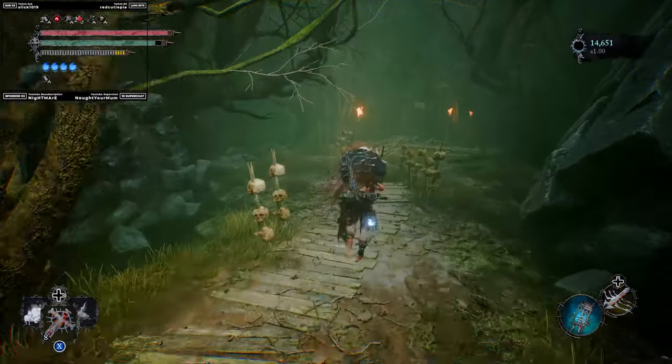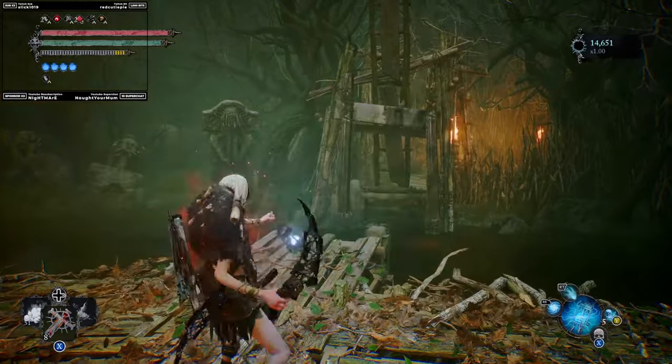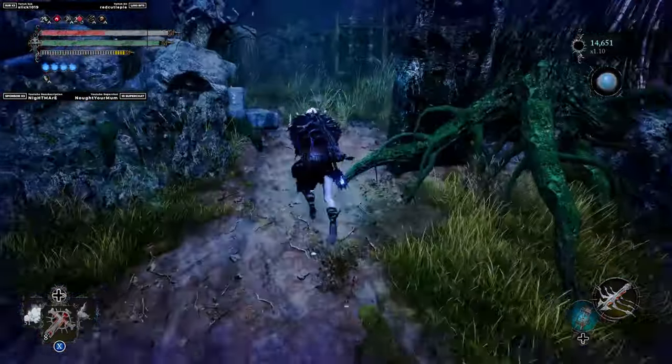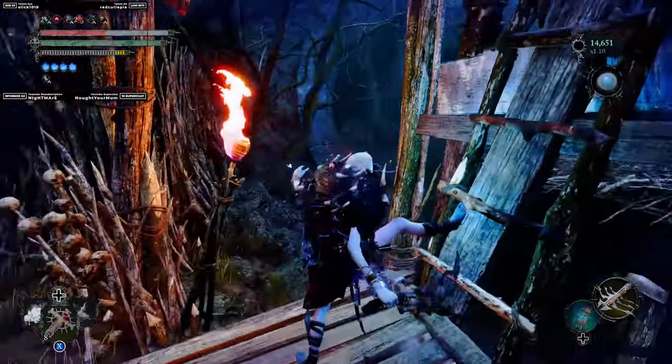Once you're here, you're going to notice that there's going to be a bridge directly in front of you. It's not going to be down if this is your first time here. What you're going to do is go into Umbra and go ahead and lower the bridge. You don't need to do this to get the Pendant — this is just to make sure it's going to be a lot easier for you guys to get around this level.